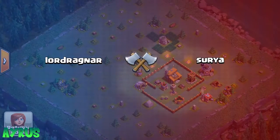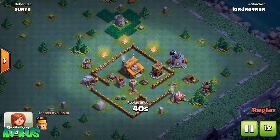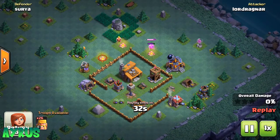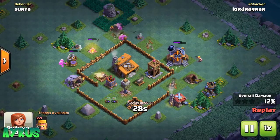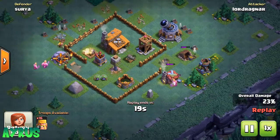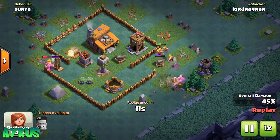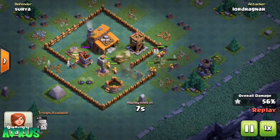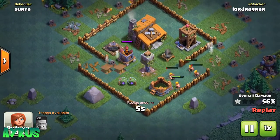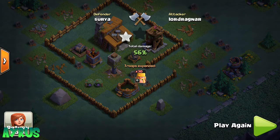Coming to the replay, Lord Rain Jar is going to attack me with 30 Barbarians — let's see how it goes. He drops some Barbarians near the camps and the resource buildings, thinking he'll take the extra percentage. He's at 12% now, taking buildings pretty quickly. There's a Tesla there, and then he drops all the Barbarians right here — the push trap flips them away. As you can see, they're gone out of the base. That's how to deal with Barbarians!